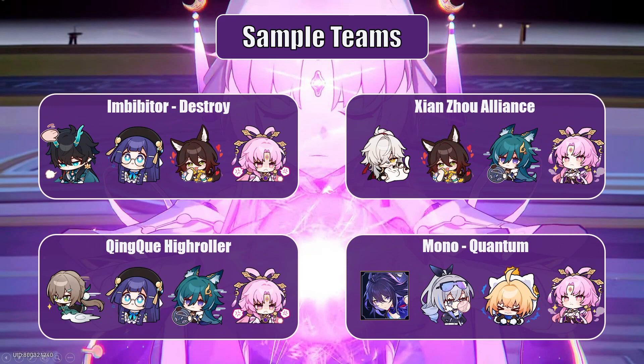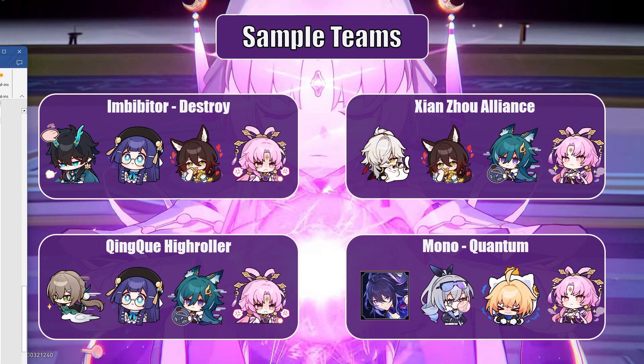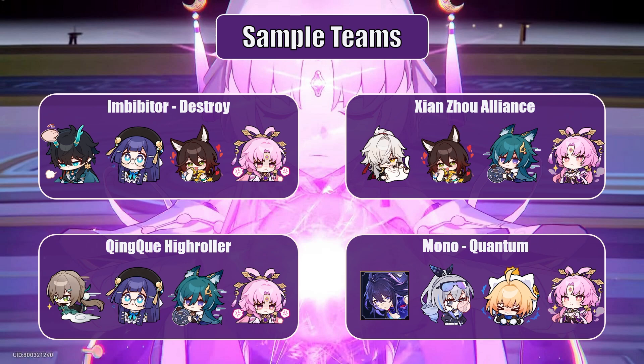Now for Team Comp Analysis, featuring the latest characters in Honkai Star Rail. The first team features Imbibitor Luocha alongside Fuxuan. This semi-premium lineup focuses on getting Imbibitor Luocha to destroy enemies with Tingyun as a buffer, Pela as a debuffer, and Fuxuan as a semi-buffer and damage soaker — dealing insane critical damage while keeping Tingyun alive so you're not resetting Memory of Chaos over and over again.